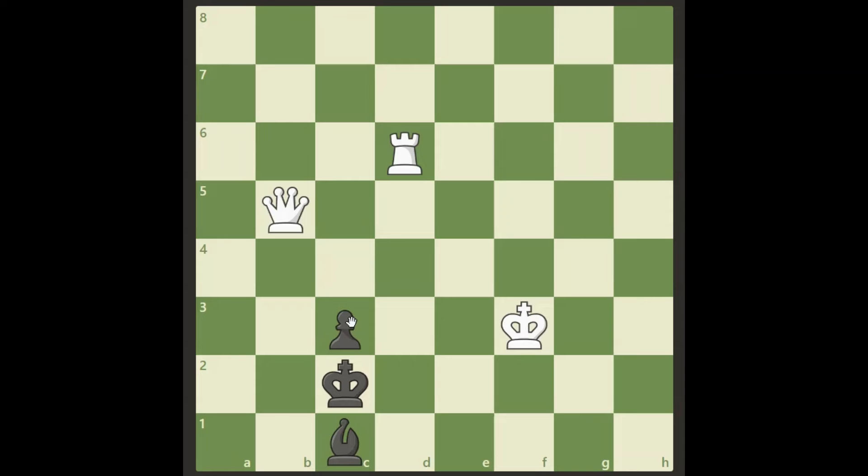All right, welcome back. The problem is that the black bishop can be put on b2 or d2 and just block everything. If we do something like moving the king closer, well both these moves — bishop to b2 or d2 — pretty much block everything and there's no checkmate in one here of course.